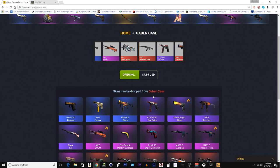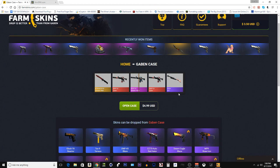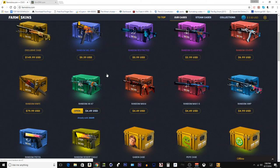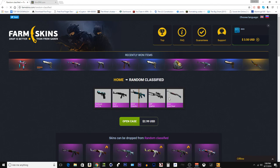Let's see what we get. Wasteland Rebel? No! Fire Elemental? No! I was so excited for like the Wasteland Rebel or something like that. Like, I was about to cry if I got that — that would have been hecka dope. Let's go with this. Let's see what we can get.